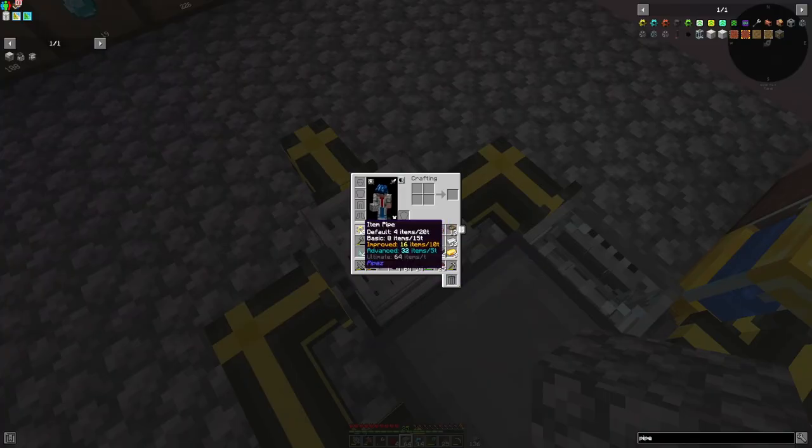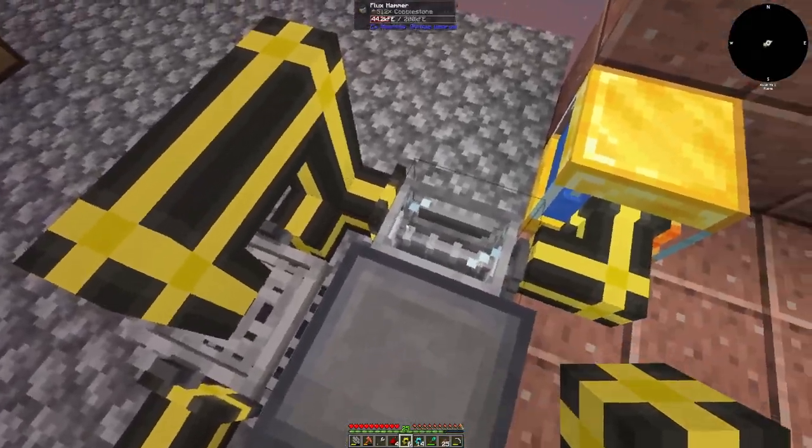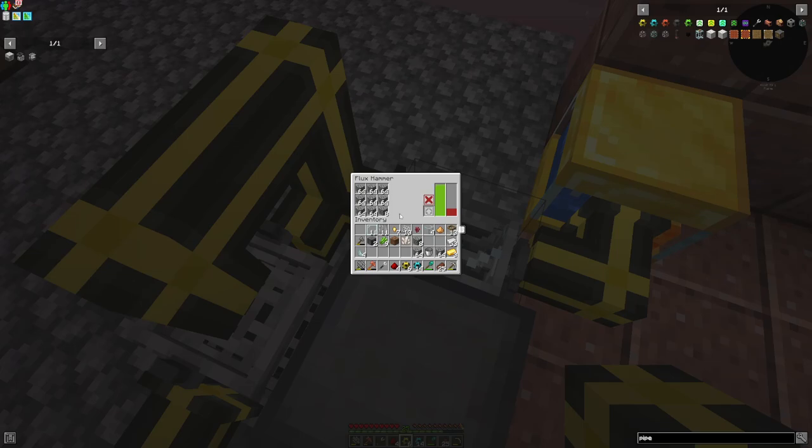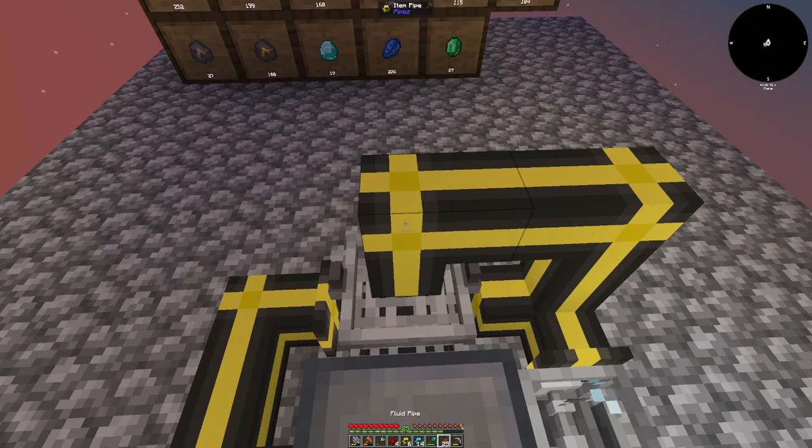Does it have to go through the top? Let's see — inventory output side.